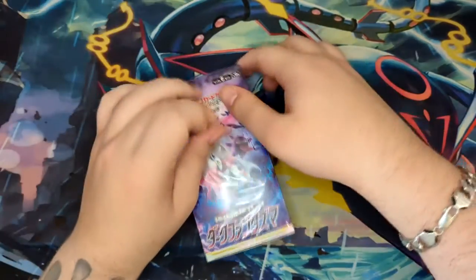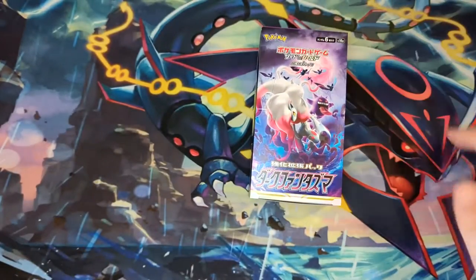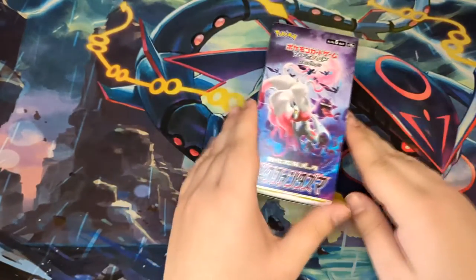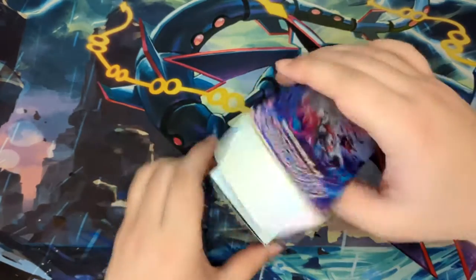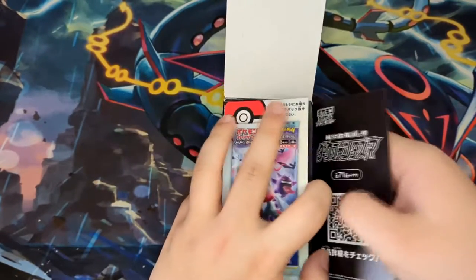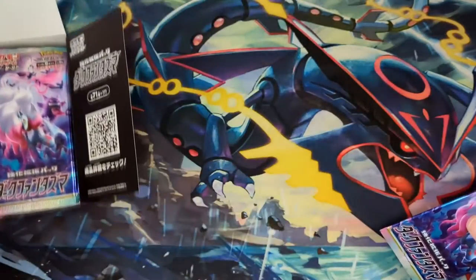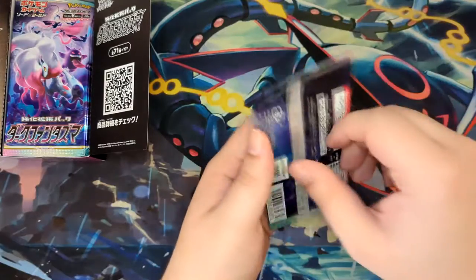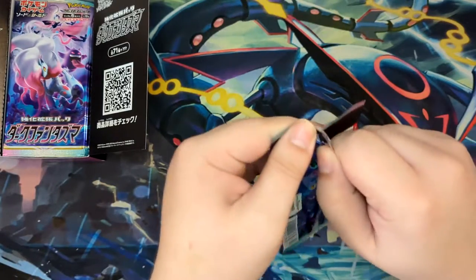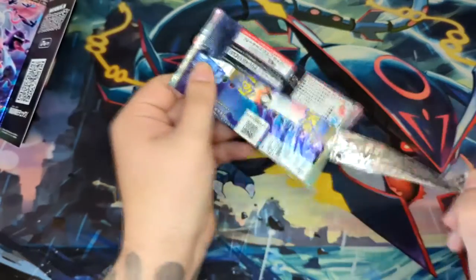I don't want to say they were my chase cards, because I didn't open them, but upon inspecting the card list, there are a few more cards I would like to get. Mostly the Trainer Gallery cards — the Arcanine and the Gengar. Those would be kind of cool. And then, of course, the card you want to pull is the golden Hisuian Zoroark.